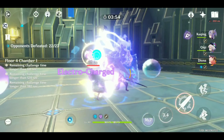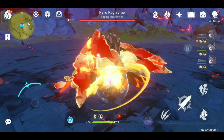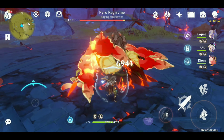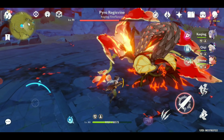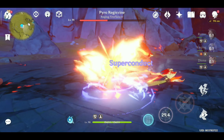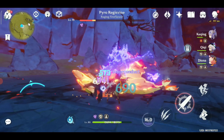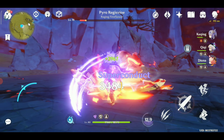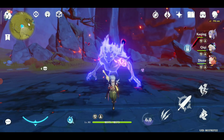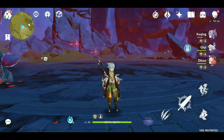For the damage showcase against elite bosses — my normal attacks are at level four, hitting around 3000 and those aren't even critical hits yet. With the burst active and superconduct applied, the hits land very hard. Imagine if skills were level 10 and I had crit rate on my headgear — the damage would be significantly higher.